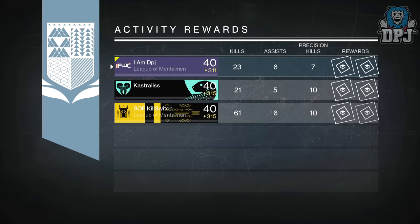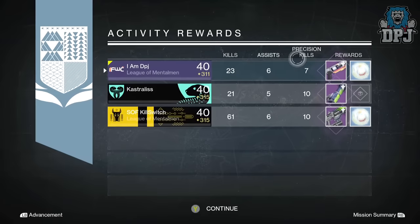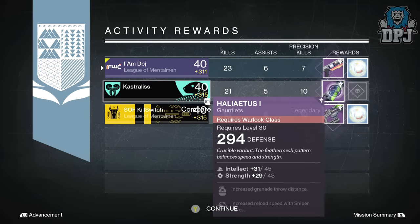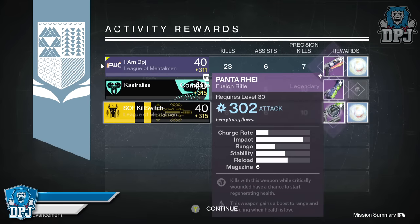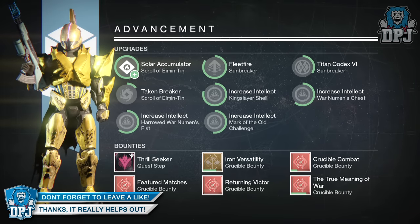Castralis got 294 defense Warlock gauntlets, offering 45 intellect and 43 strength. Mods were increased grenade throw distance and increased reload speed with sniper rifles. Kill Switch got the Panta Ray fusion rifle offering 302 attack with arc burn. Mods were: kills with this weapon while critically wounded have a chance to start regenerating health, and this weapon gains a boost to range and handling when health is low.